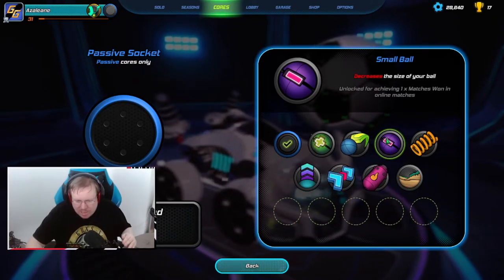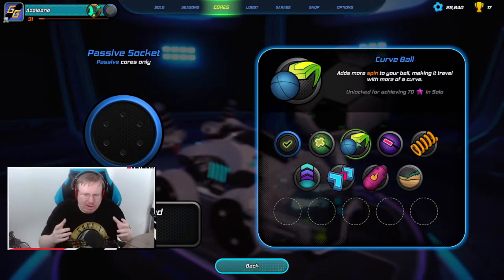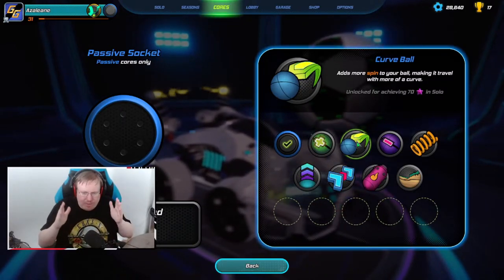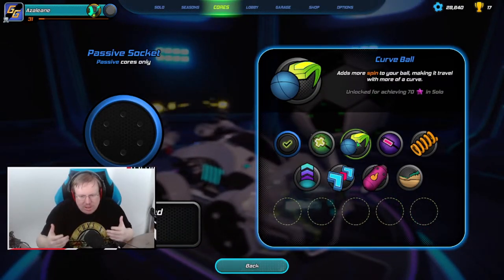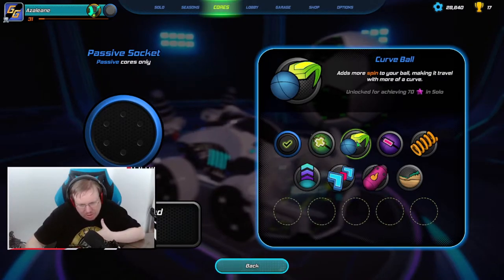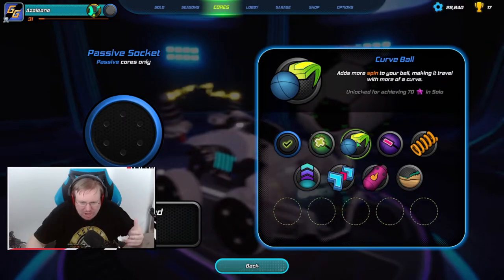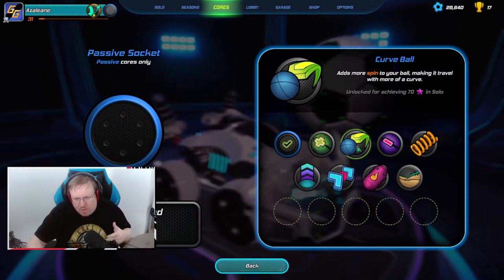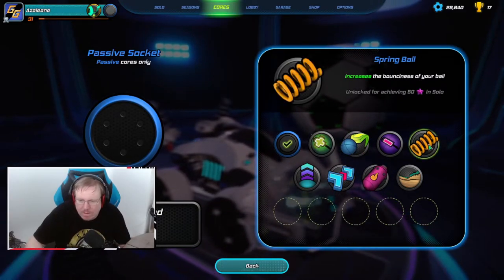Curve Ball adds even more spin to your ball. Your ball naturally has spin and will curve if you hit it on the side - hit it center and it goes straight, hit it on the left side and it curves to the right. Curve Ball makes that curve even stronger. I personally don't like using it, but there are situations where it can be useful. Try it out and see what you think. You unlock this by getting 70 stars in solos - this is the hardest one to unlock.